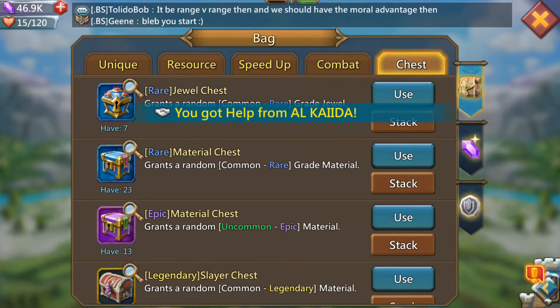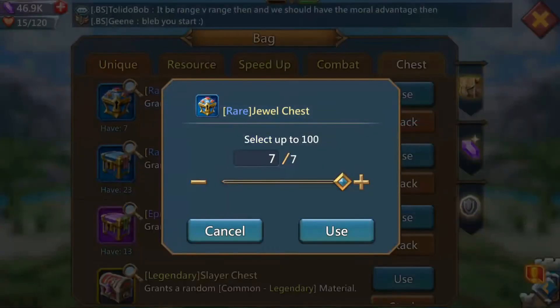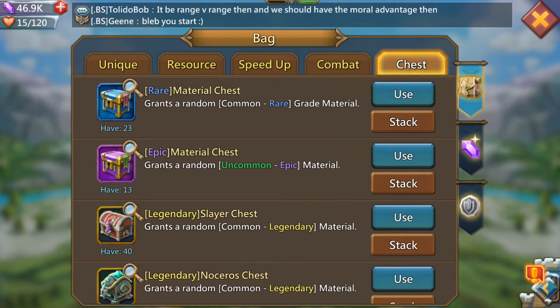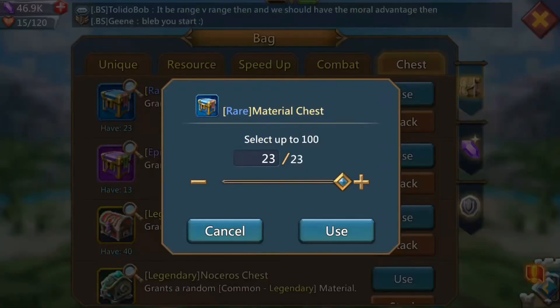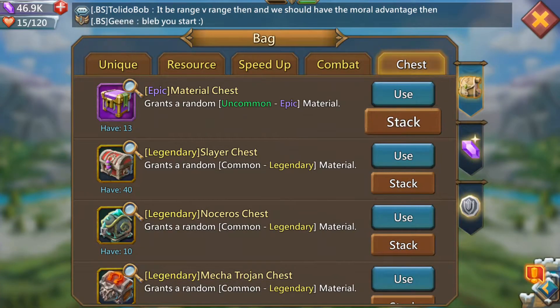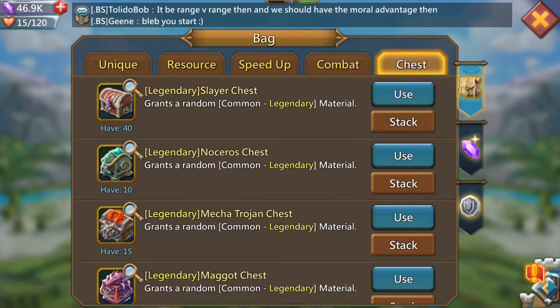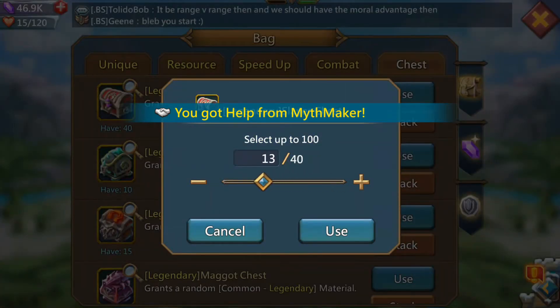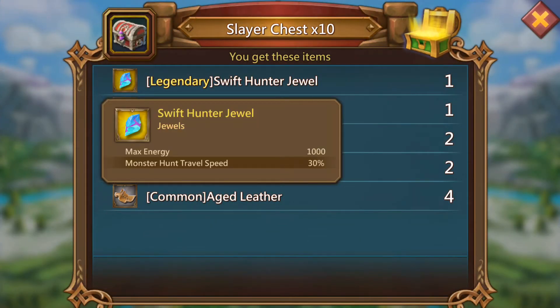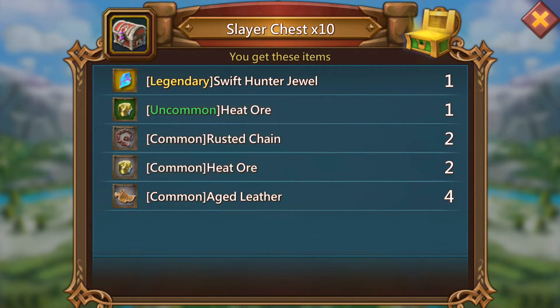There we go, let's have a look. All seven. Very rarely get a rare jewel — I know it sounds kind of stupid because they're rare jewels, but you'd think opening them up you'd have at least one. It's so hard to get a rare jewel. Epic chest materials — I don't really care about any of this. Let's open them up, 10 at a time. Oh! Boost! Thank you very much.